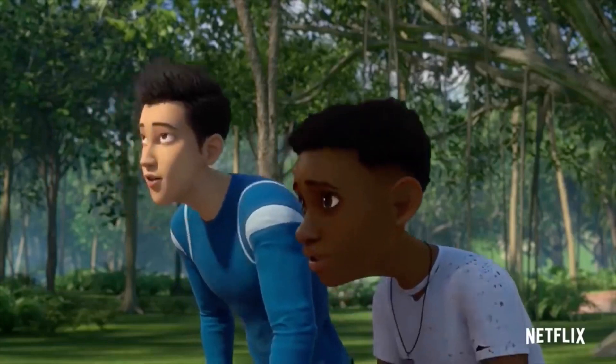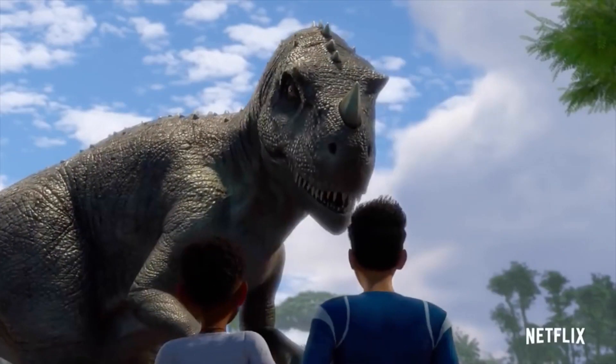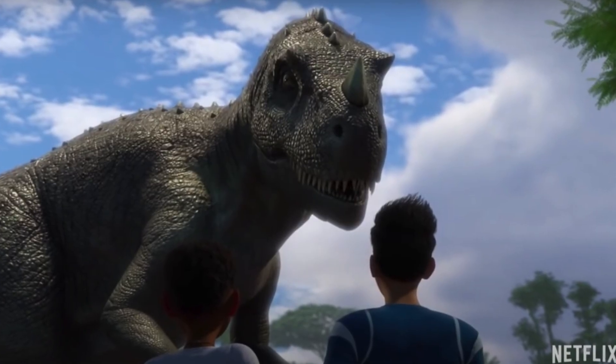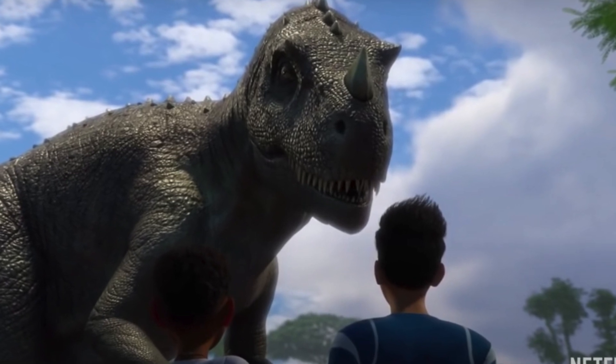But just when their stego problem fades, they happen upon a gray ceratosaurus just strolling around. I find it super funny that the boys kind of relax and don't even see the ceratosaurus walking up to them. Like, that's a big dinosaur to not really see coming up to you.